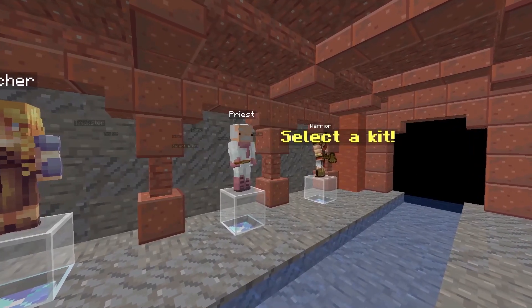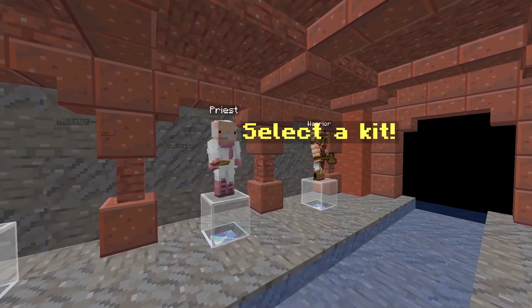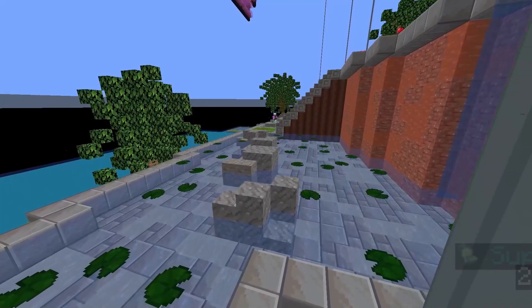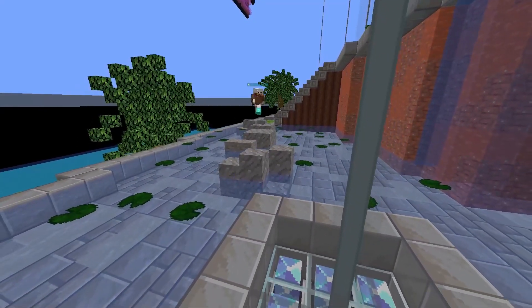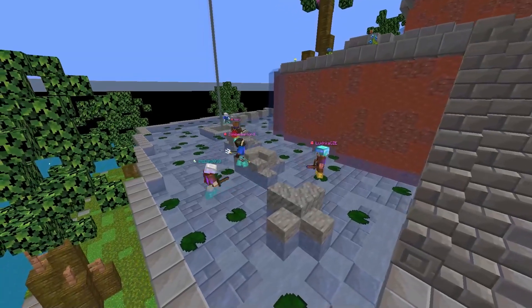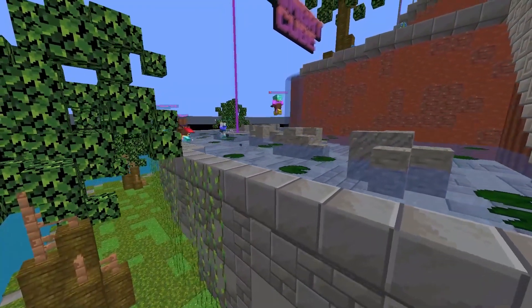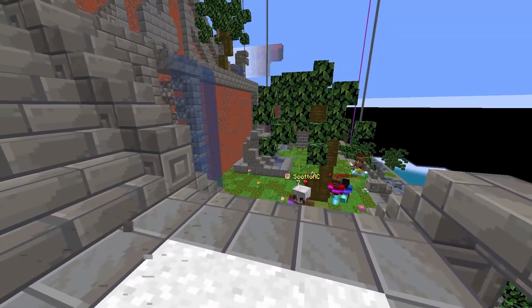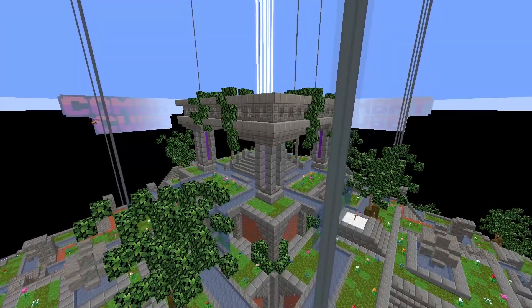Combat Cube now gives you the ability to see the kits in the kit selection area when you click on the NPCs. And speaking of kits, all of them — yes, I mean all of them — have been redone to be a lot more balanced. And speaking of balancing, points in this game and every game have been redone for, you guessed it, balancing.